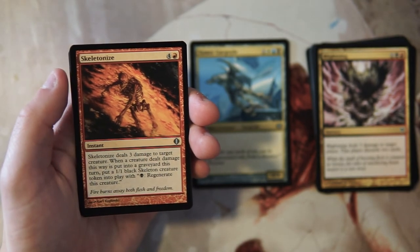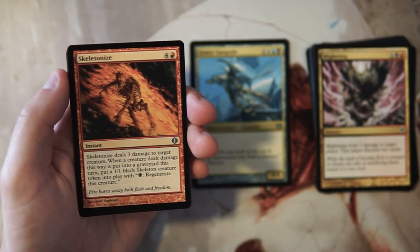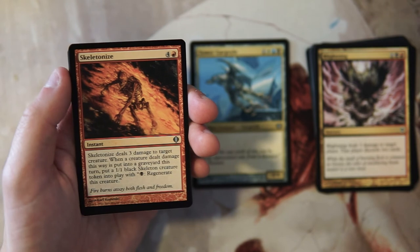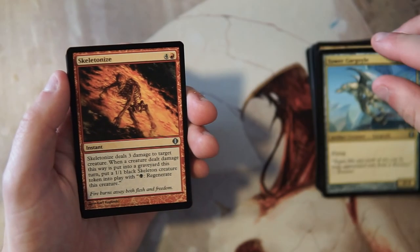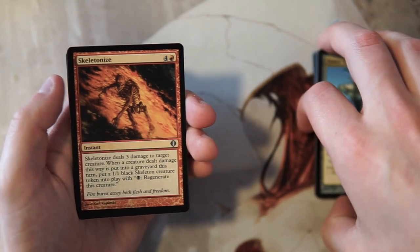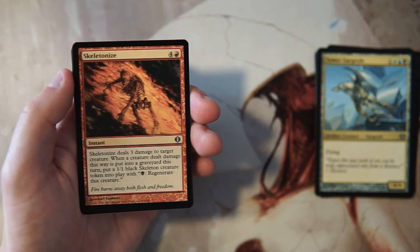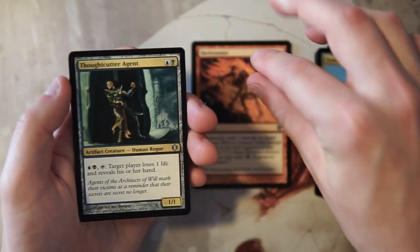Skeletonize is an instant for four and a red — deals three damage to target creature, and when a creature dealt damage this way is put into a graveyard this turn, you put a 1/1 black Skeleton creature token into play with 'tap black: regenerate this creature.' This might actually be better than the Gargoyle — it goes into more decks and it's just really good removal. It is a little expensive but it's at instant speed and you get something in return. I really love that. This is definitely the pick so far.